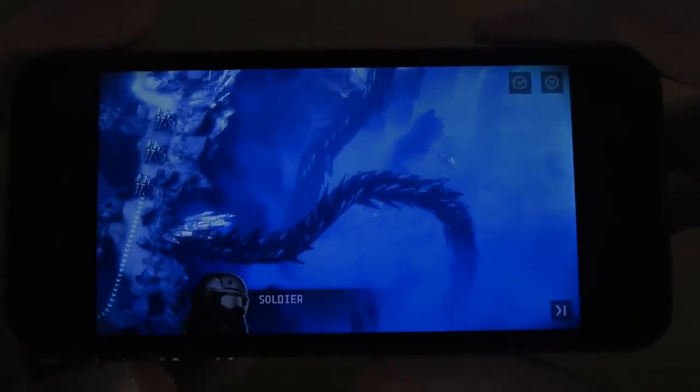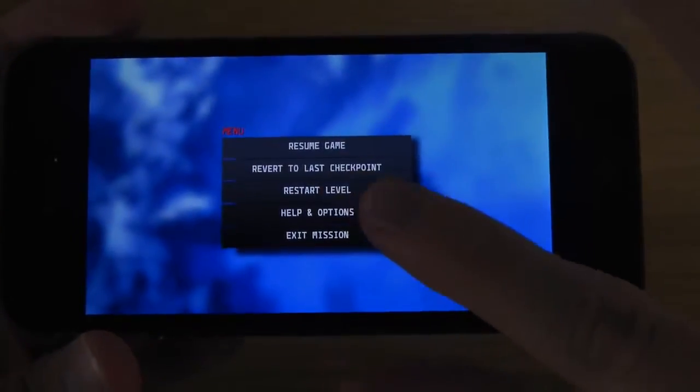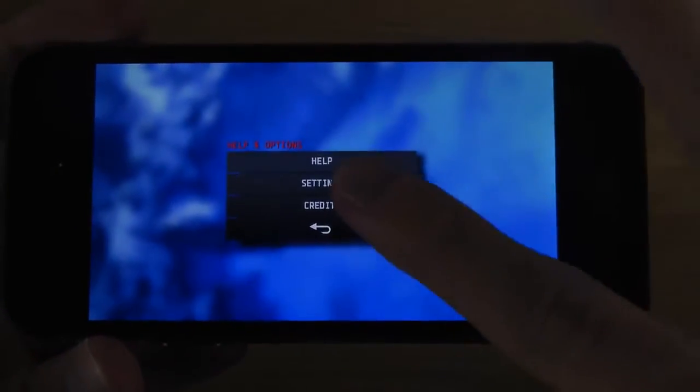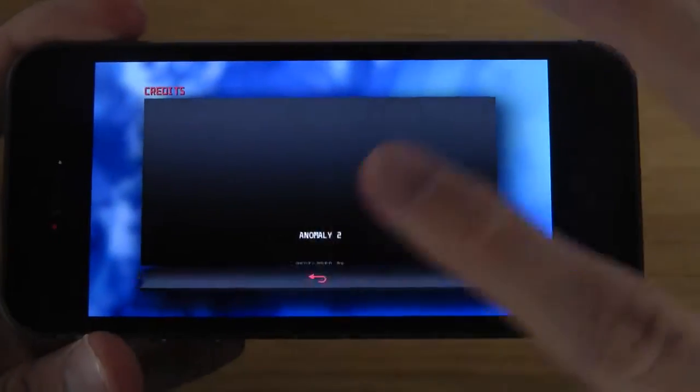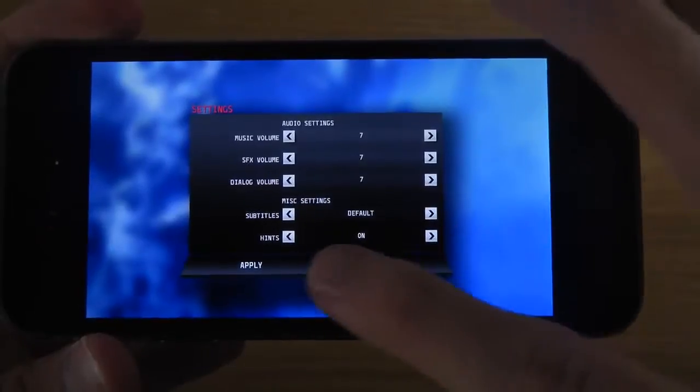It's a pretty blue game, and here you have the menu — help and options, settings, credits, settings — it has some basic settings in here.